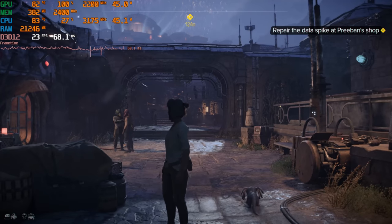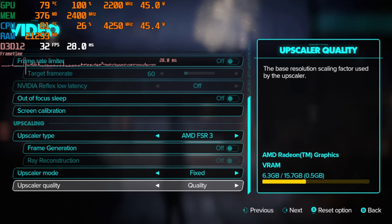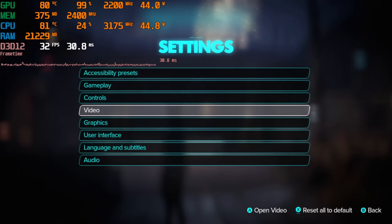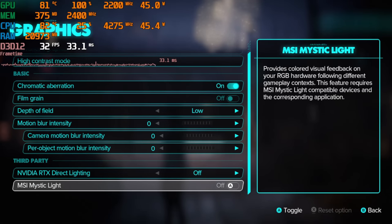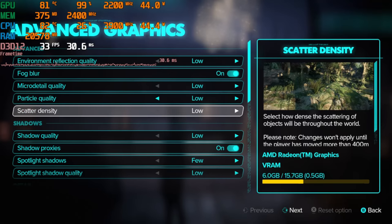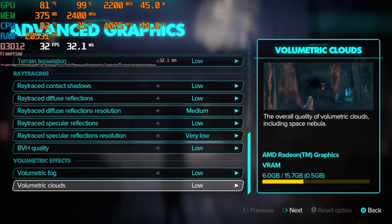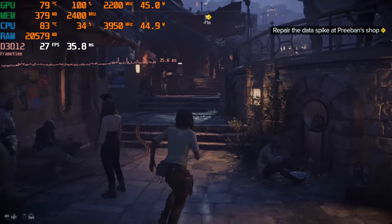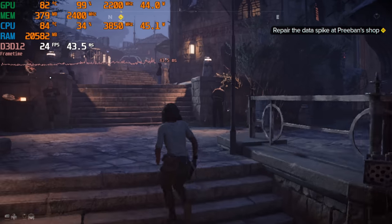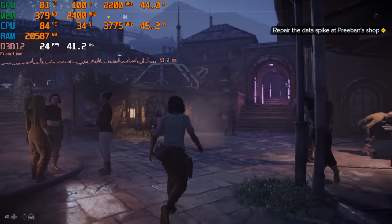Let's now drop it down again — 720p time, just using FSR3 for now, and then after this we'll try out frame gen. Let's try FSR3 quality with it being on 720p. It looks like we still can't hit a constant 30, at least while recording. I was going to say maybe we could if we stopped recording, but not at 24 FPS — I don't think we would hit 30 all the time.